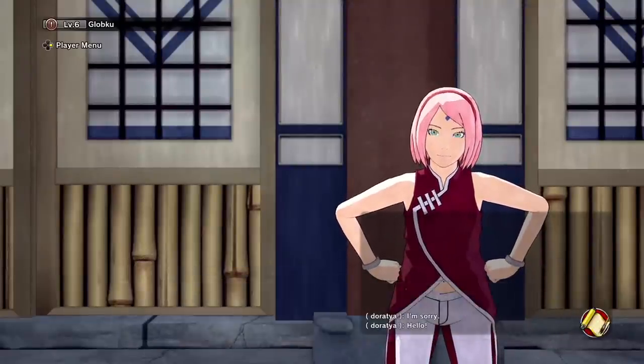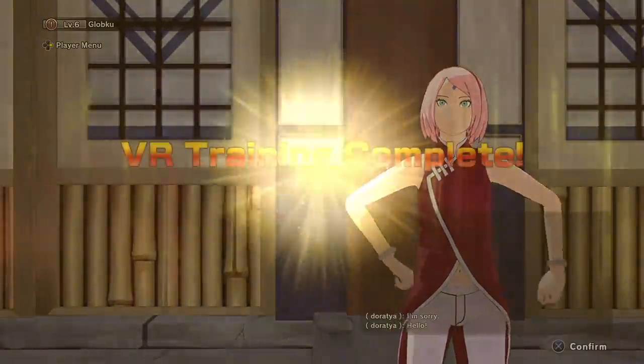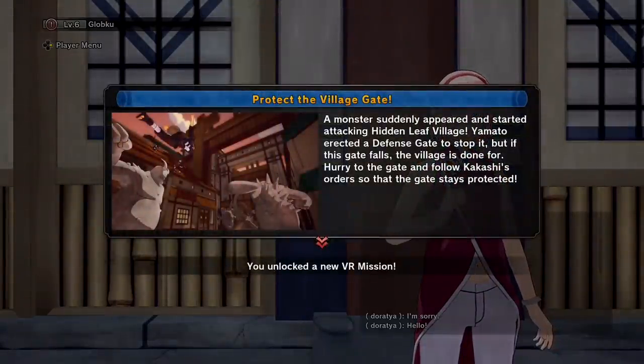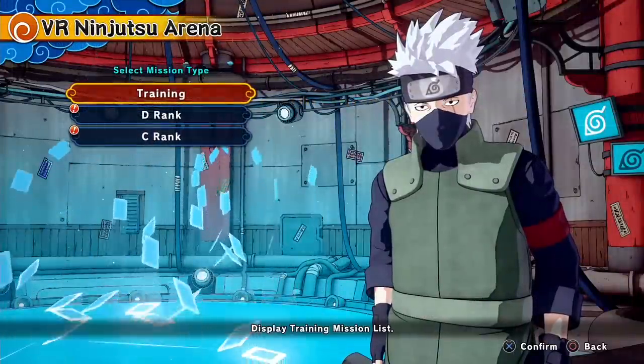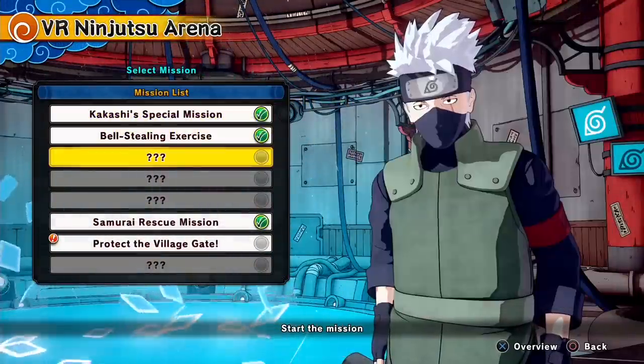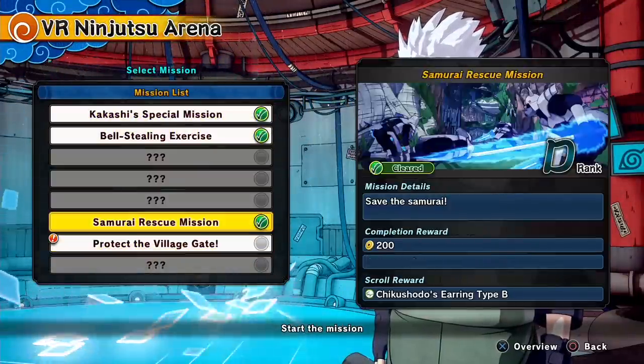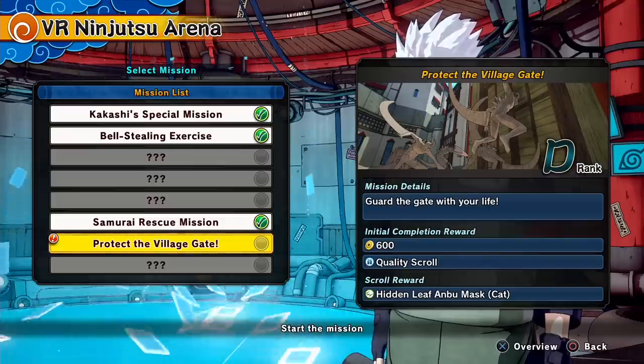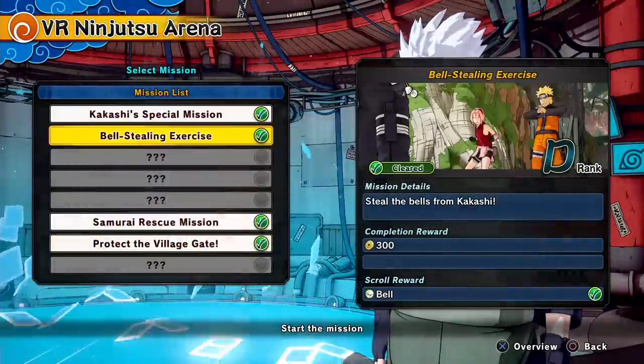Sometimes, not always, when you complete a quest, a message will pop up saying that you have a new mission unlocked. I'm gonna call these the filler missions, because they have no quest attached to them — you just have to complete them in order to move on to the next quest. So make sure you always complete the filler missions and always keep Kakashi clear.